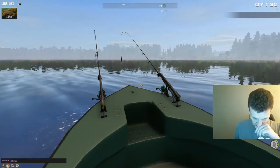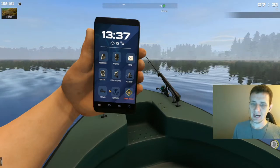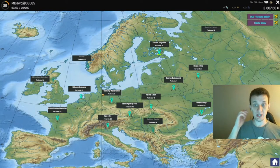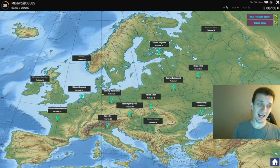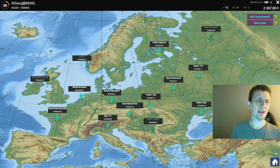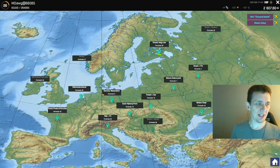Welcome back folks, this is M-Dog and we are at a new map. I know I've been working up towards going to Italy and we are still going to do that — I still haven't been to Italy. But Finland did unlock when we hit level 26, and frankly last night there was a whitefish quest on caddisfly that was sort of a mindless activity to go do.